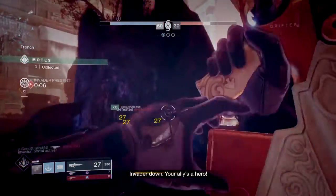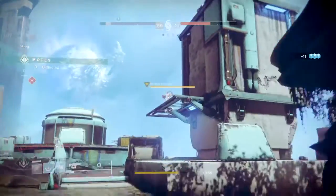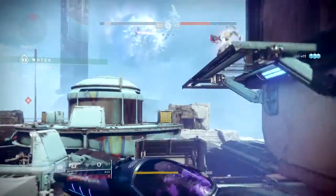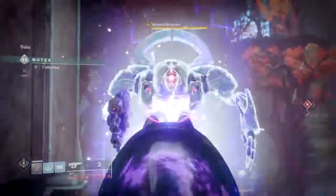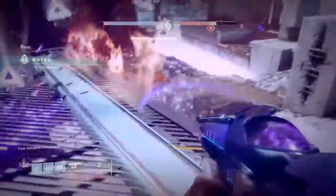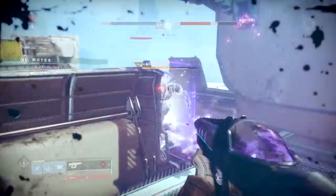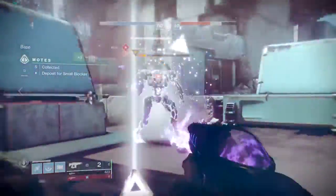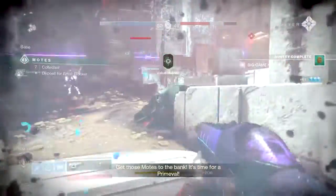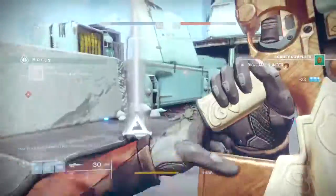Lastly, we have the heavy hitters, or the Taken Ogres. Summoned around 15 motes deposited and are even more tanky than the medium hitters. On their own they can be easily dispatched by one player, but with support from other blockers or more Taken Ogres they can take up a good amount of time and would require your whole team to take out. They also have the ability to push you away, and when low on health will start to get up close and do ground slams which can send you flying.